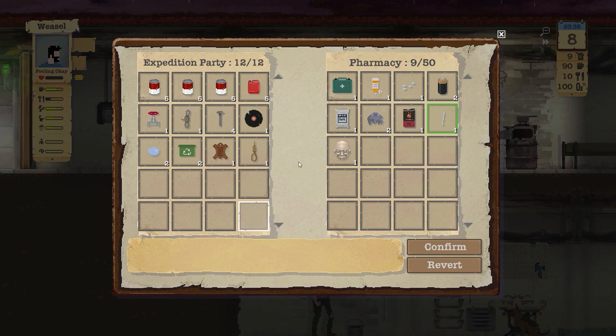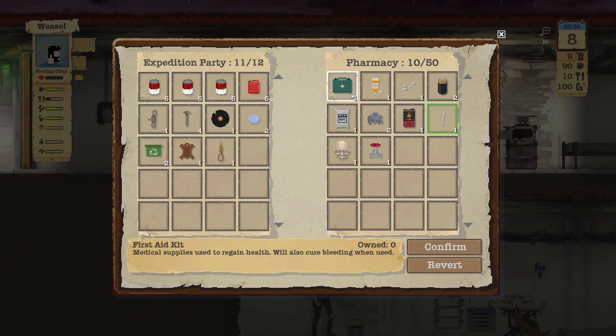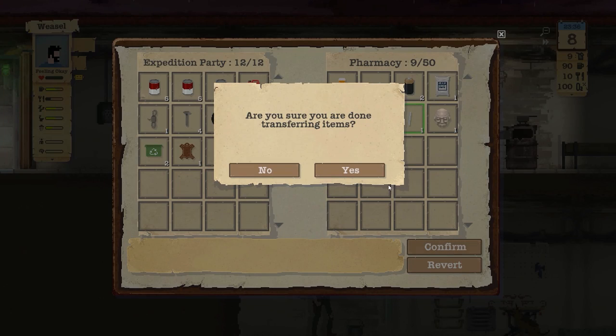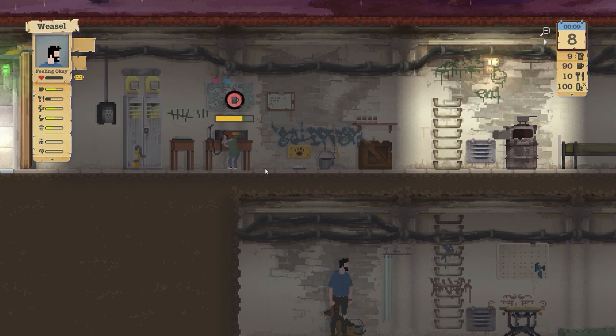There's a pharmacy - ooh, okay. We got antibiotics and Valium - always good stuff. I need the first aid kits - that'd be helpful. So I'll get rid of that and get the first aid kit. The Valium and antibiotics will help since there are infections. We'll come back out to that - at least we know what it is now.